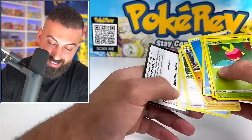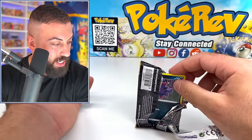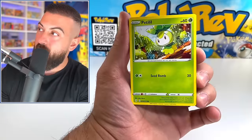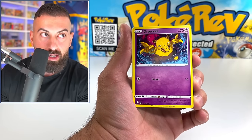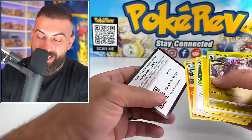Oh my god! Last pack! We actually did it, guys. I think we literally pulled the rarest Evolving Skies card. That might literally be it. Scraggy and a regular holo hit. Thank you guys so much for sticking that out with me — that was insane. I'm so glad I opened up the rest of those packs. If you guys enjoyed the video, make sure to smash the like button, feel free to click on one of the two videos at the top, hit that subscribe button as well, and as always I hope you guys have a great day. I will see you on the next one.